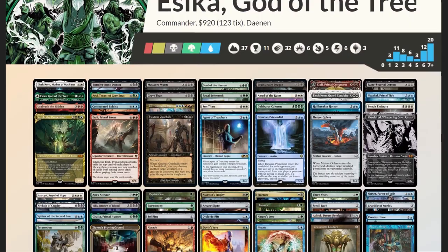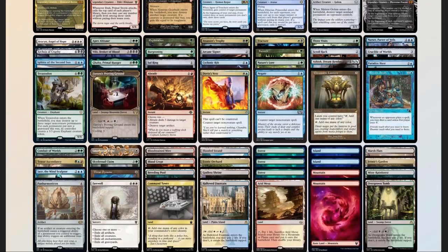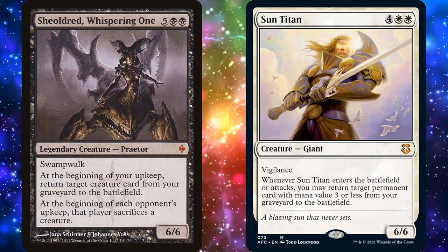Now that we have our decklist, let's compare it to our checklist: 51 mana sources split between 37 lands and 14 pieces of ramp; 12 pieces of card advantage; 13 pieces of interaction; 3 board wipes; 2 pieces of graveyard hate in Farewell and Ashiok Dream Render. No sudden I-win cards, but lots of value.